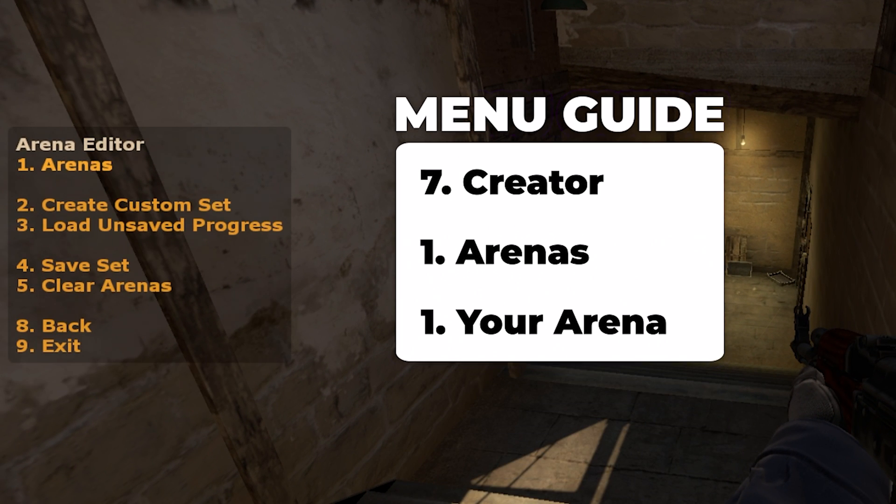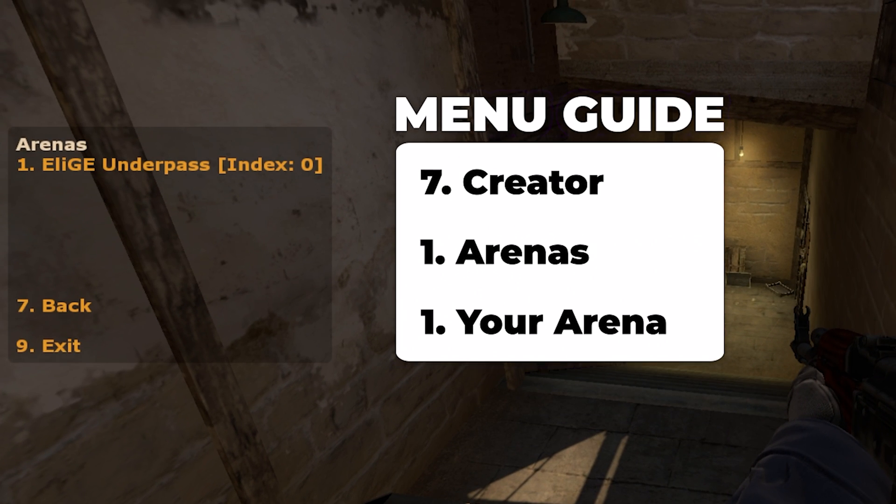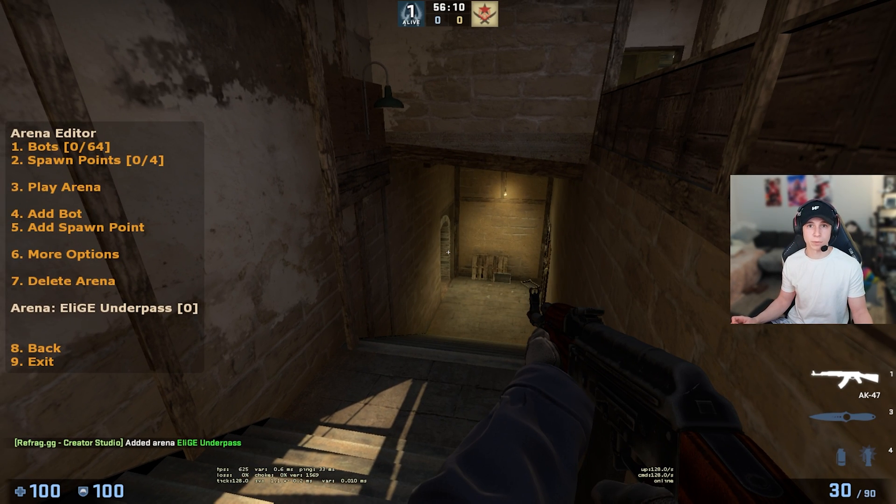Go to creator, then arenas, and it's right here. You just press 1 and then we can get started into making whatever we want.